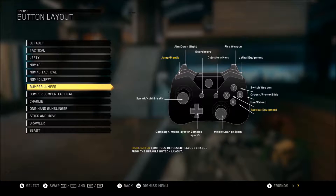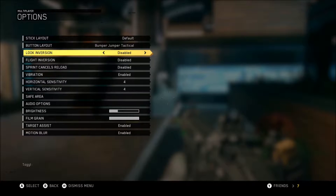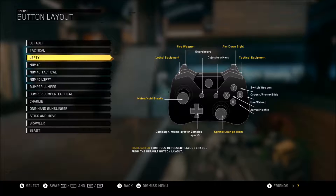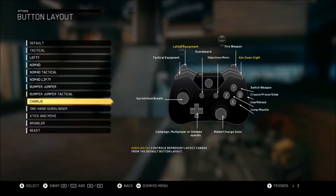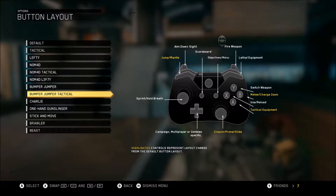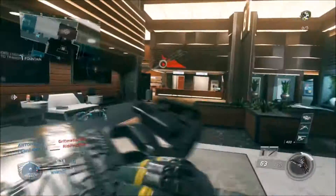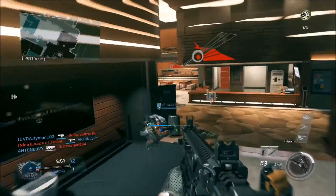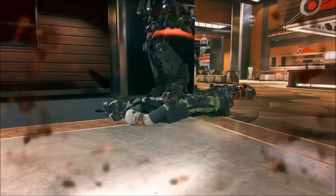It's not right stick layout. How do I aim down the sight? I want to do bumper jumper. Okay, whatever, we'll just do this for now. We're on Terminal, so here we go guys, I'll try to figure it out. I should have looked at that first, but oh my lord, I got sniped. I heard sniping is very OP in this game.